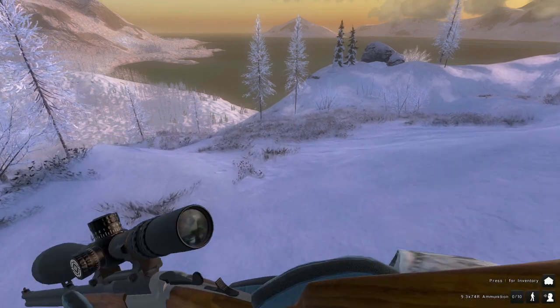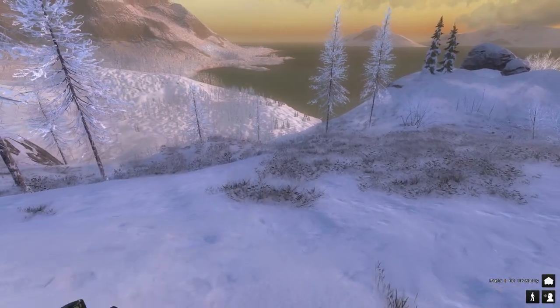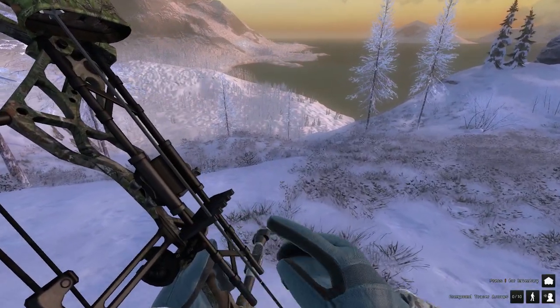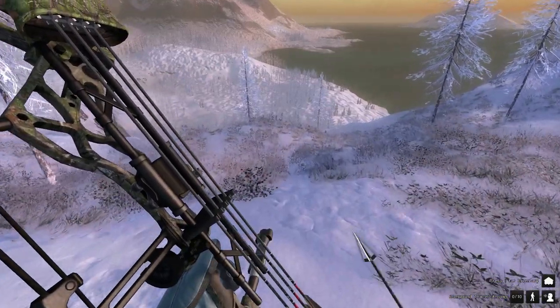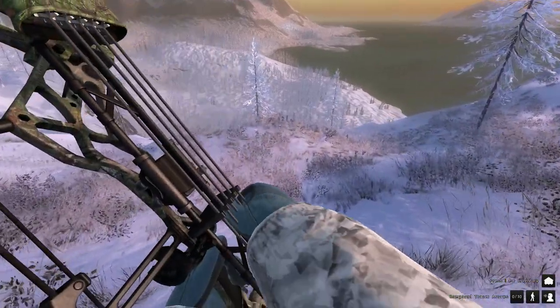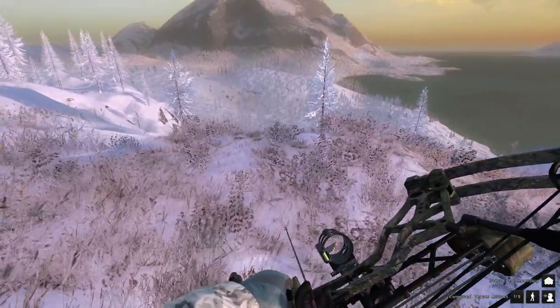As for our weapons today, we have the 9.3. We're going to bring with us the Pulsar Bell, and also the 17 HMR for foxes and rabbits if we get an opportunity at them. So with that, let's get into this hunt.